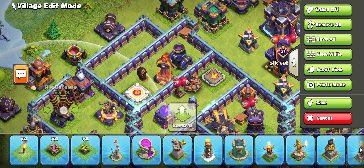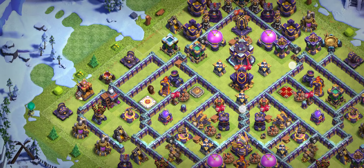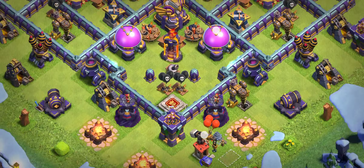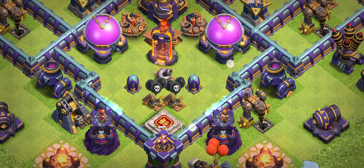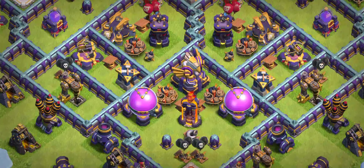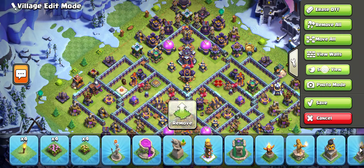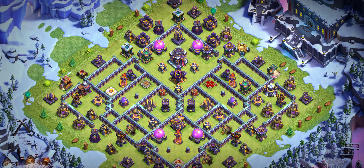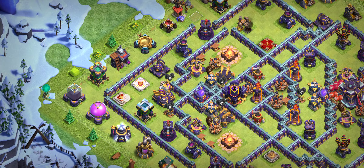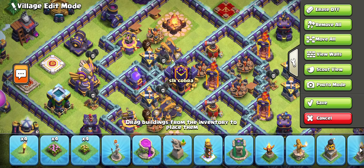Base number two is another really good design. The defense placement is excellent — air defense, warden, and RC are well placed. In this area the base is really strong, and the tornado trap placement means anyone trying to come from that side will waste five to ten seconds. The overall design is really great.